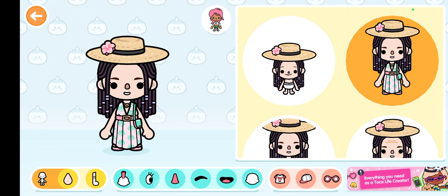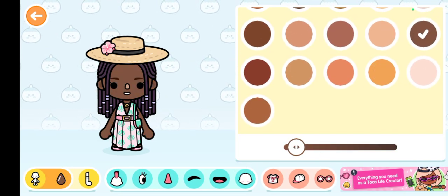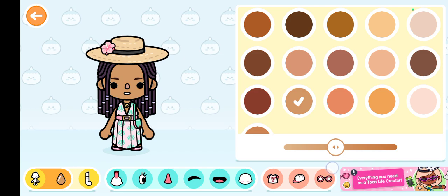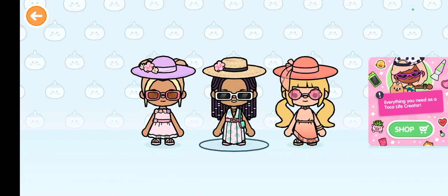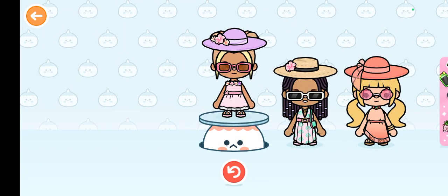Wait a minute — oh my god, you're supposed to be dark brown but I don't want to make her too tan. So let's say she's a little tanner — there we go, a little bright tan. And there we go, we got the groups! I'm gonna pause this video.